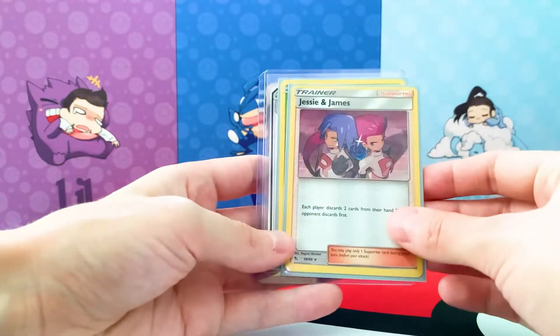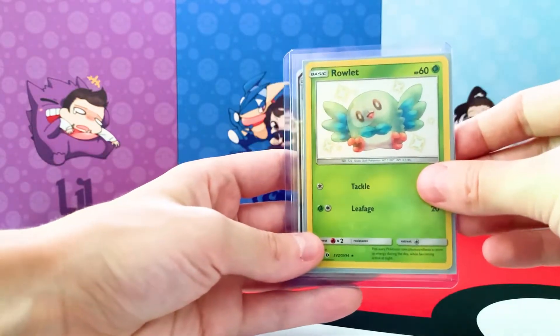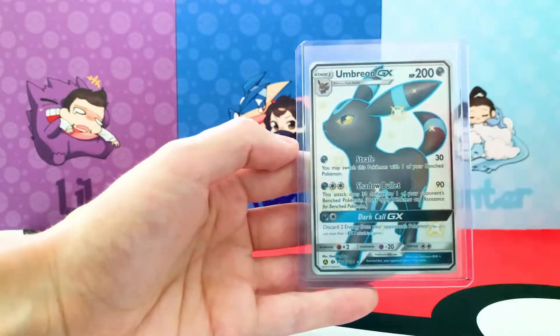So we just finished the Hidden Fates Tin. We had four packs and are really happy with what we got. A lot of people say the Hidden Fates Tin is a really good one to get, and I can't disagree. The pulls we got: Jessie and James the Trainer Hollow, the Shiny Rowlet, and of course the big one — the Shiny Umbreon GX. Nice.